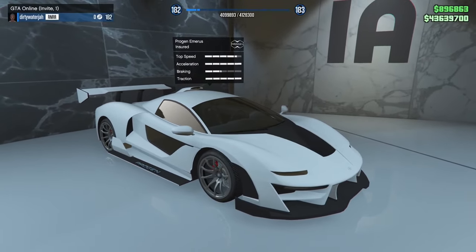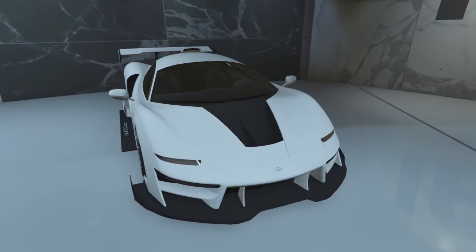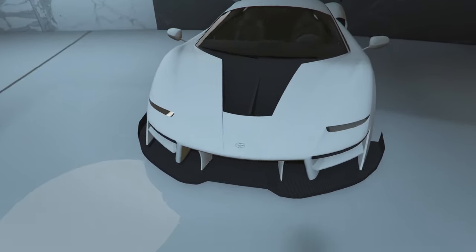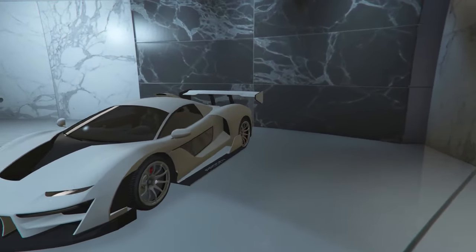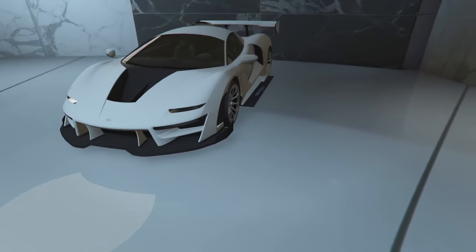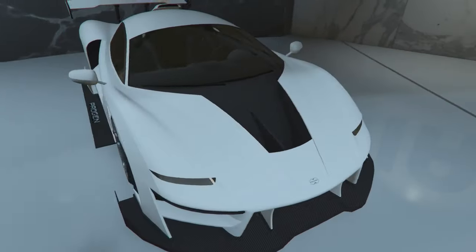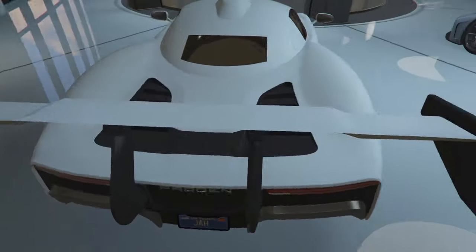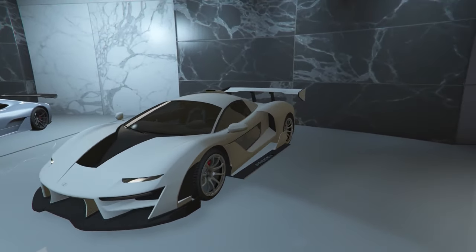The next one we got is the Emerus. I gotta get rid of this big step — that step just bothers me. And I gotta get rid of this skirt in the front, just nasty. But the white, I love. The rest of this is nasty. So it's not only me hyping up my builds, but we're gonna criticize some builds as well if I don't like it. And this one I really don't like. But it's still an Emerus, man — we paid like $3 million for it, so it's still a supercar.